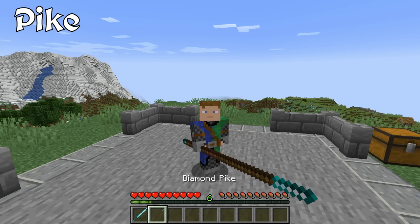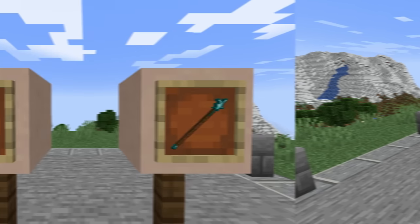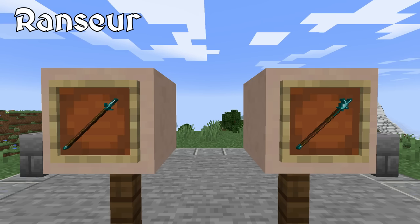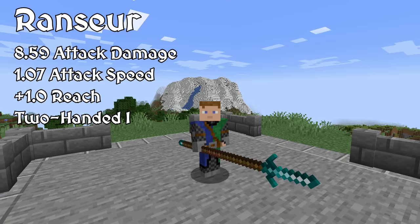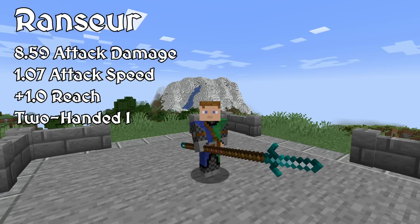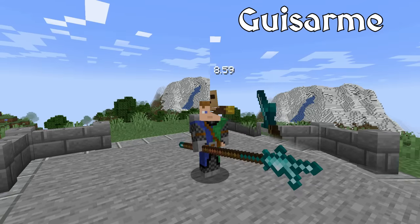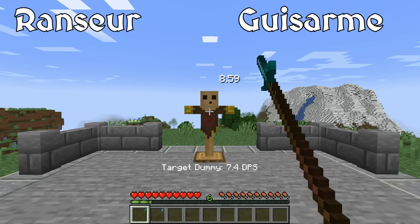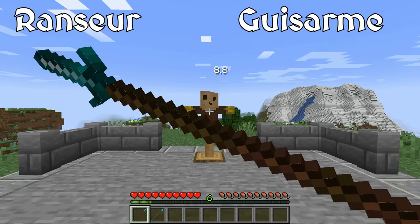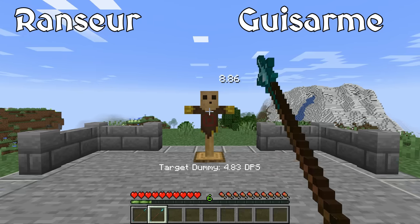Fortunately, the Ranzier and Glaive are able to block attacks. They are statistically similar to the Pike, except you sacrifice a tiny bit of extra reach, although the difference is hardly noticeable. As I said before, you gain the ability to defend yourself in case a melee opponent gets too close. These weapons are otherwise very similar to the Pike, and thus make great alternatives if you still want to be able to parry attacks.